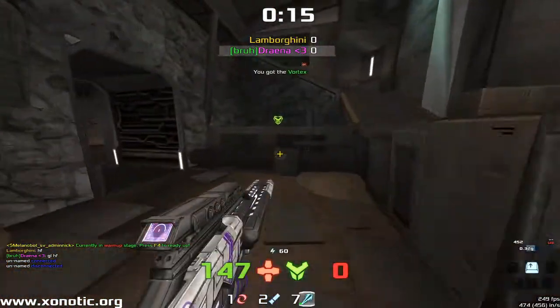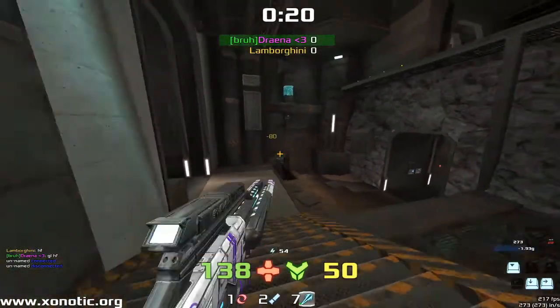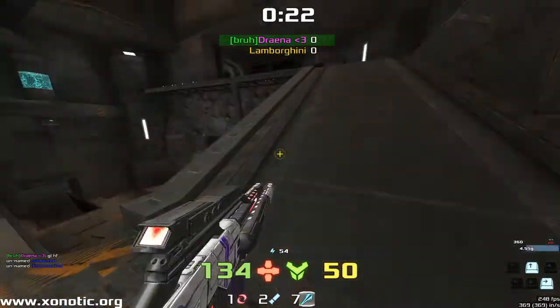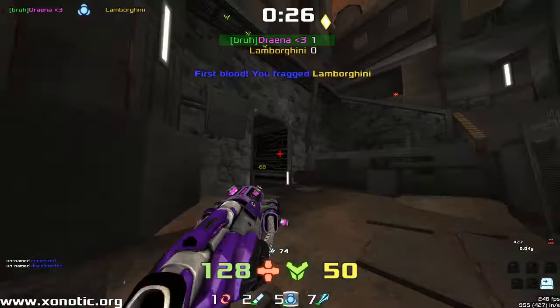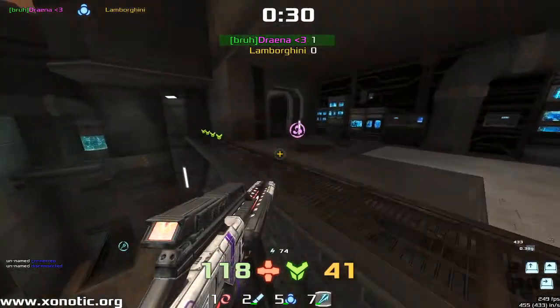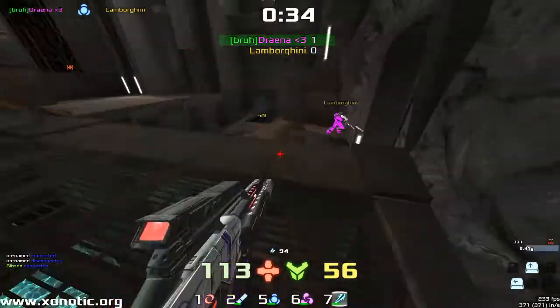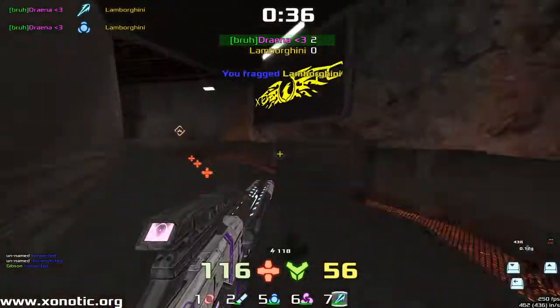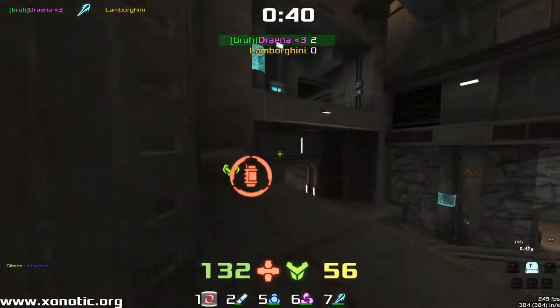Rainbow Shadow is getting a good bit of damage dropping down there and takes a big hit from the nex of Drainer. Drainer is trying to control the map and manages to get a very nice shot, falling back and catching Rainbow Shadow off guard over the side. He finds a nice bit of damage from the Electra and then finishes off the shot with the nex.